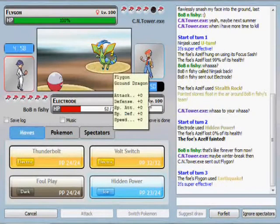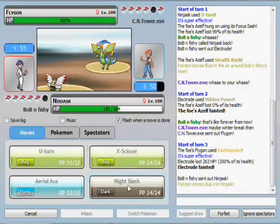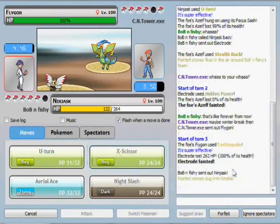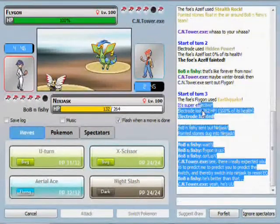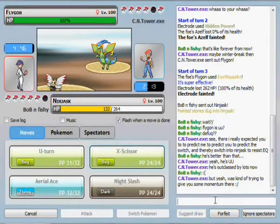And I was like, either he's Scarf and he'll out-speed me, or he's trying to bluff it and hoping I switch. I'm going to either stay in and see if I can call the bluff — if he's bluffing. If not, it's not too big a loss, it's just an Electrode. Although I do like Electrode, he's one of my favorites.